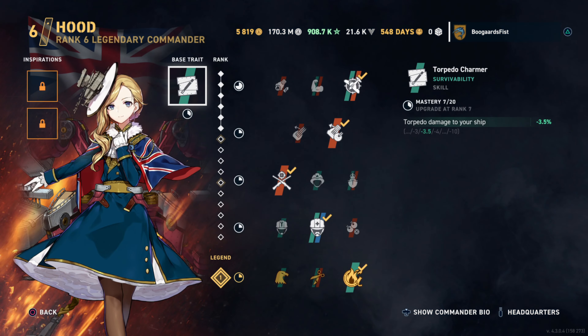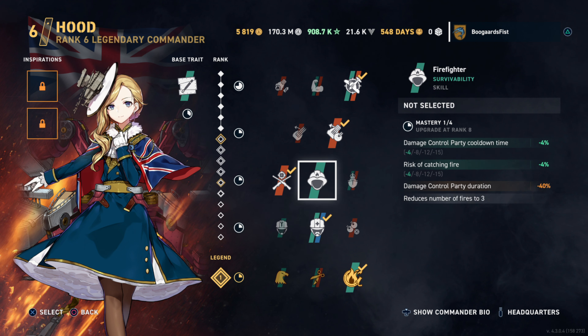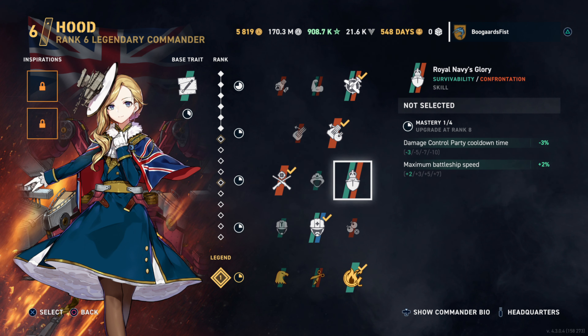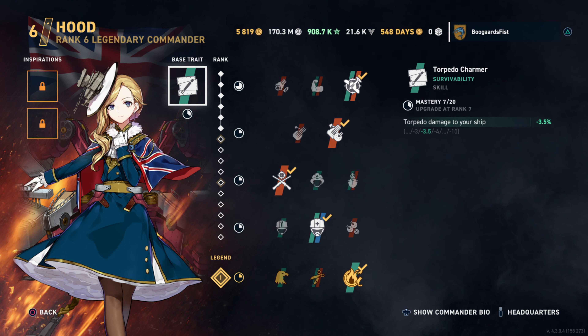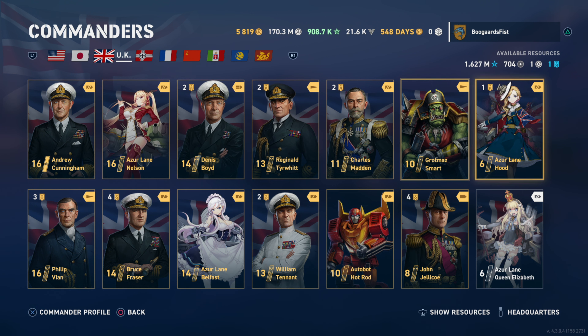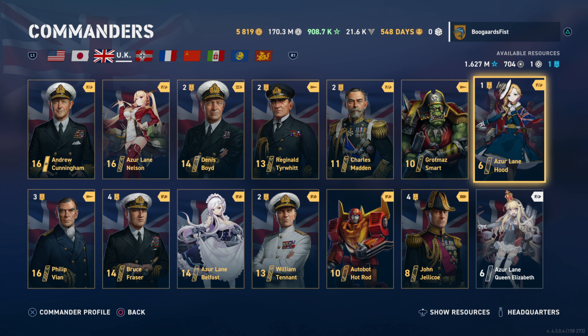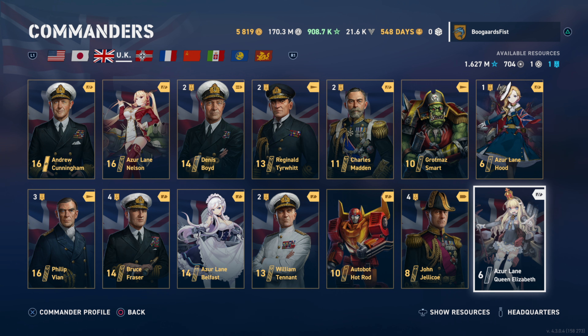Azur Lane Hood — you might say it's only got six points in it, so it doesn't look valuable. But this is another crop-one with heals and accuracy. The unique perk is speed, though I'd rather have dispersion personally. You can put it on certain ships for a very fast build. The base trait: negative 10% max torpedo damage to your ship, and since it's a ship trait you can put it on any class as an inspiration. If I didn't have Azur Lane Nelson, I'd probably have Hood at 16-3 right now. I think it's nearly as good as Nelson, but personally I'd pick Nelson first.